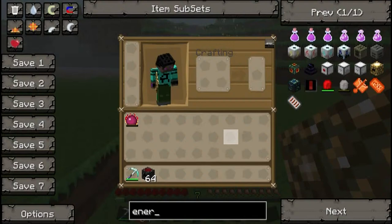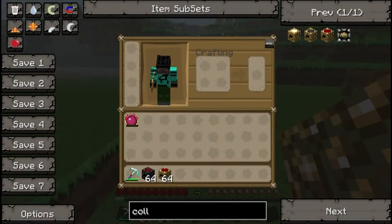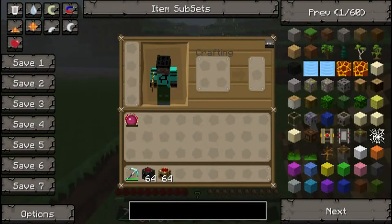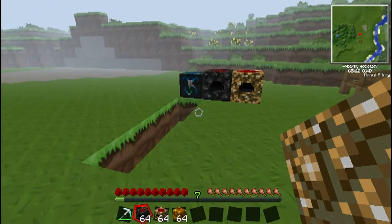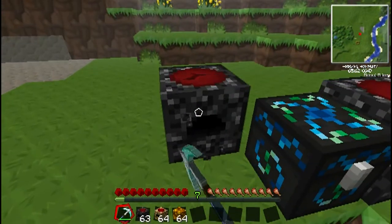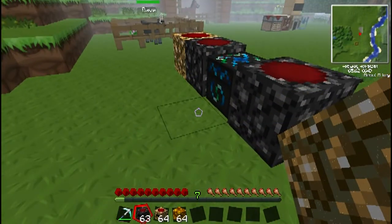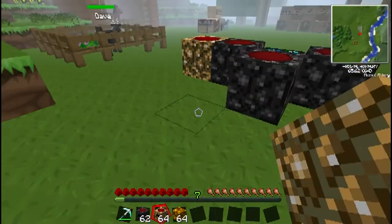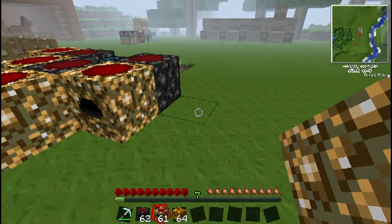Energy collector — there we go. We won the court case, ladies and gentlemen! This is what this music means — that we won the court case. We got our defendant off scot-free. He's going home a free man. Or lady. Person.